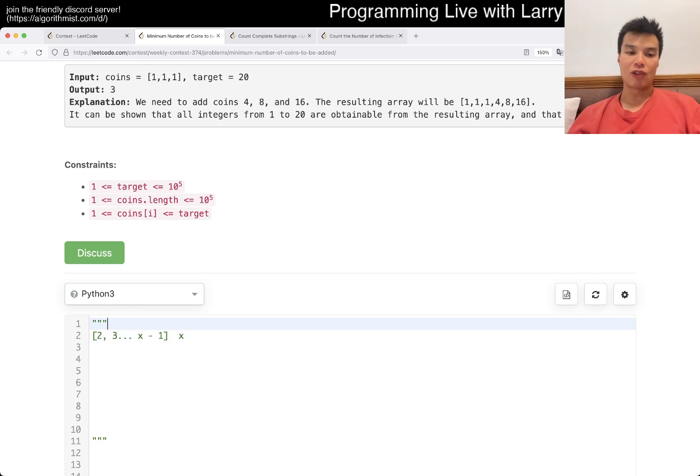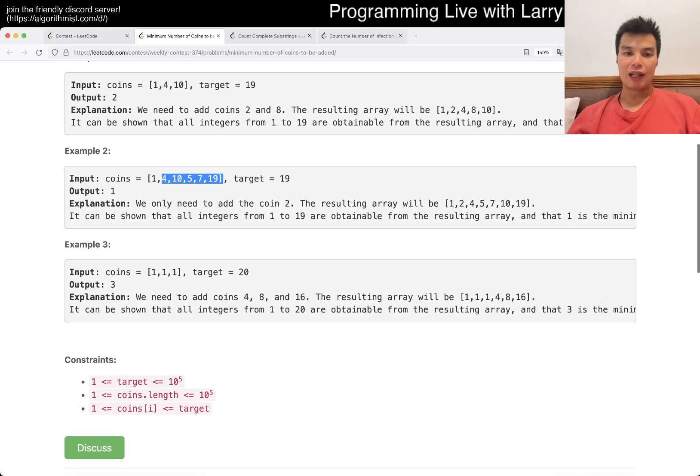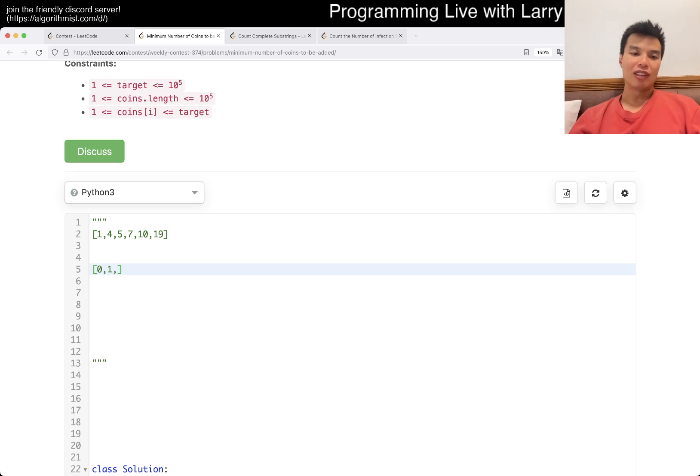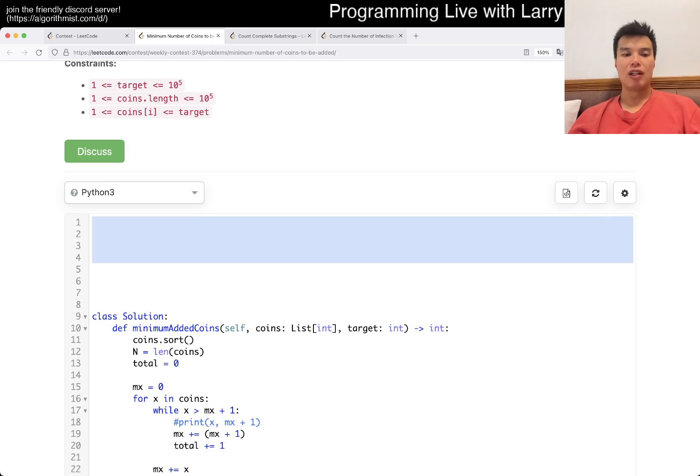So that's the greedy approach: sort the coins, then go through them one at a time. For example, with coin 1 you reach 0 to 1. Add coin 2 and you reach up to 3. With coin 4, you jump to covering 4, 5, 6, 7. Then coin 5 lets you shift and extend further — it adds 5 to any of the previous reachable numbers — so your range goes all the way up to 12, and so on.